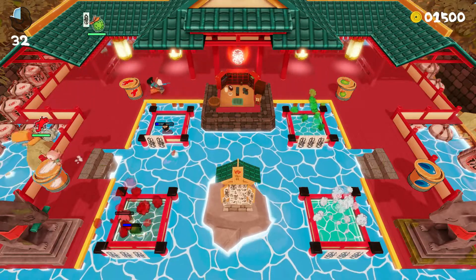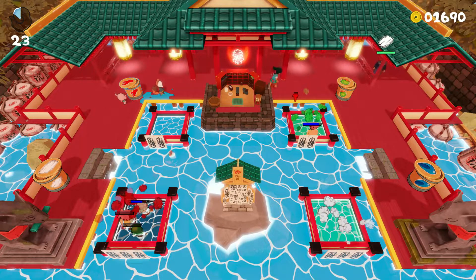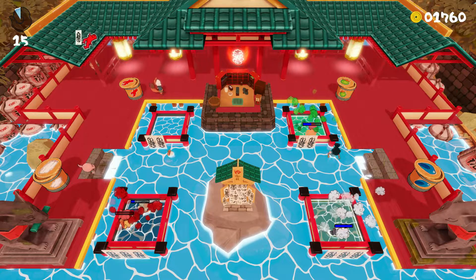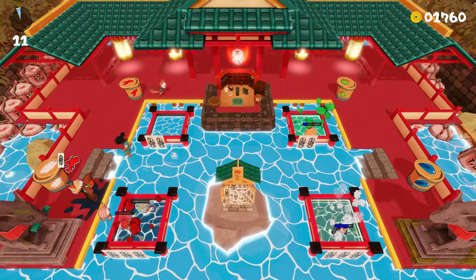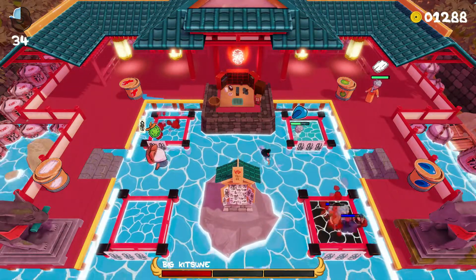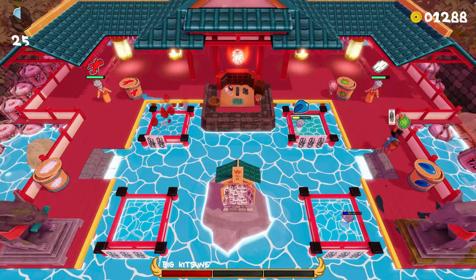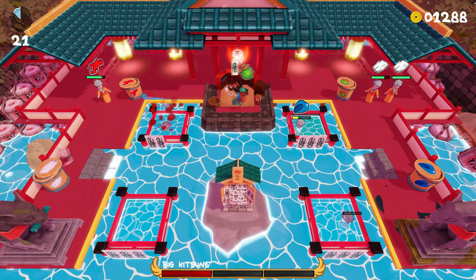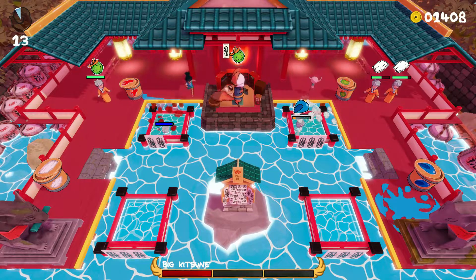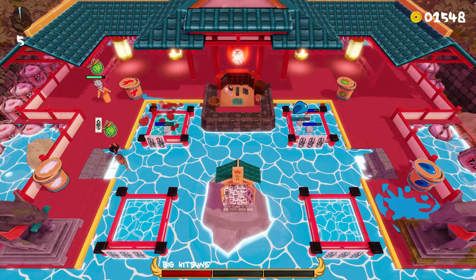At the end of each of the three levels in a hot spring you get a boss battle. Bosses have their own unique traits and it's probably one of the strengths of Onsen Master because each one feels and plays differently. However, there are some counter-intuitive mechanics: in boss battles you can ignore all other customers and just focus on the boss, needing to clean them three times within the time limit to unlock the next hot spring. We were washing the boss twice but looking after all other customers and getting a three-star rating, yet not unlocking the next levels — we genuinely thought we'd finished the game.